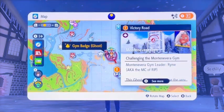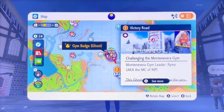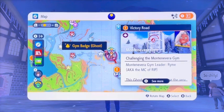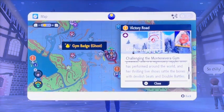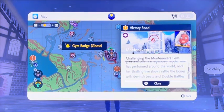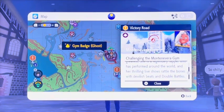The Sixth Gym leader's name is Rhyne, and she is a ghost-type gym leader. It's really interesting — her specialty is Double Battles. So this is going to be a Double Battle Gym. That is where the Sixth Gym is: ghost-type gym, Double Battles.